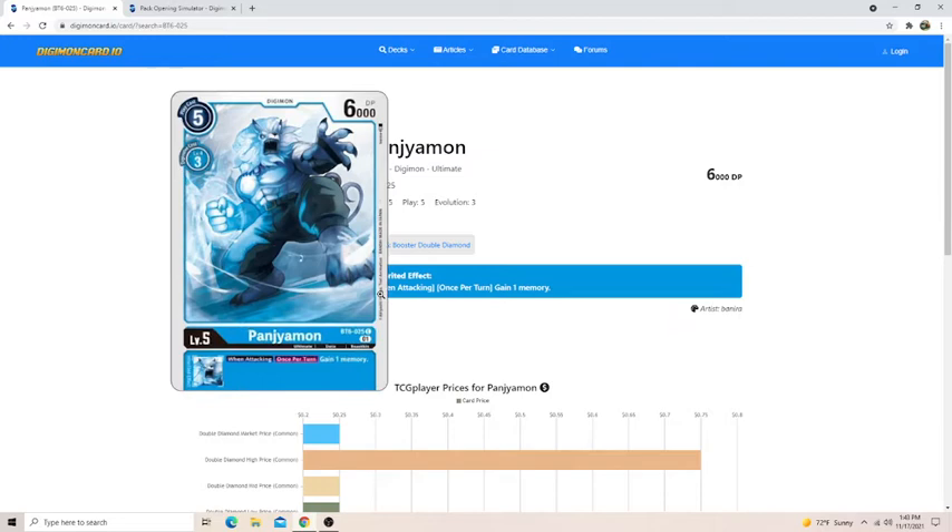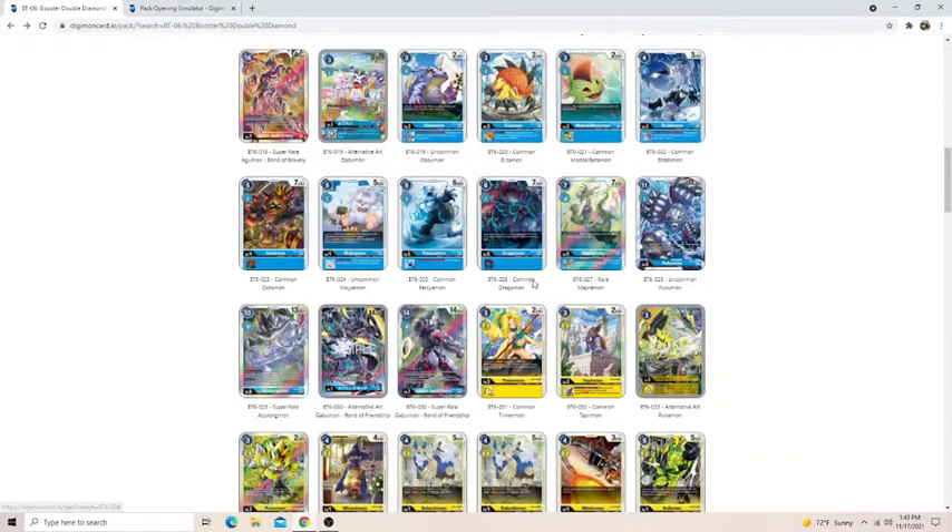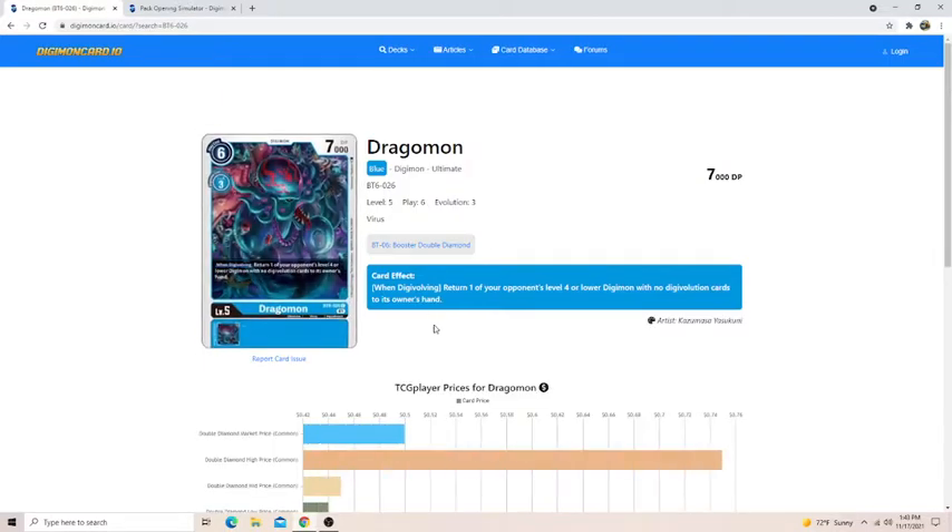This is an okay Digimon — when attacking you gain a memory. It does cost three to Digivolve for a level five, but it's really good if you Digivolve into it, pass the turn, then field it and swing, gaining more memory. Dragomon is one I was really looking at. When you Digivolve into this, you can return one of your opponent's level four or lower Digimon with no Digivolution cards to their hand. Hardcasting happens a lot in this format because your deck won't be as consistent, and this card punishes your opponent for hardcasting while giving you more advantage — it's great because it does removal.